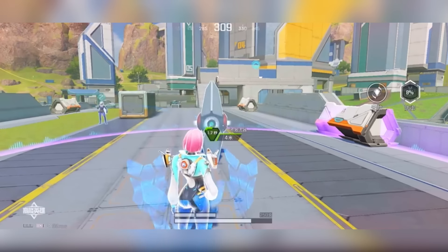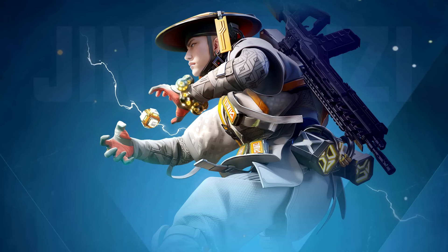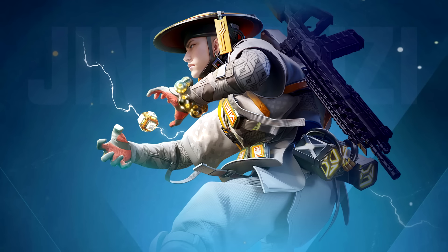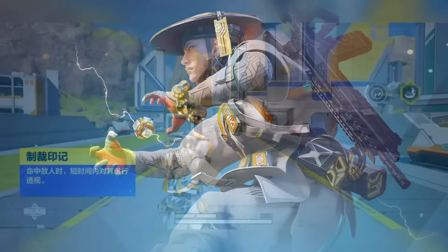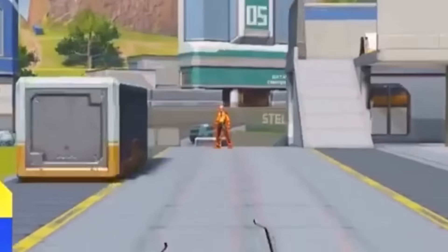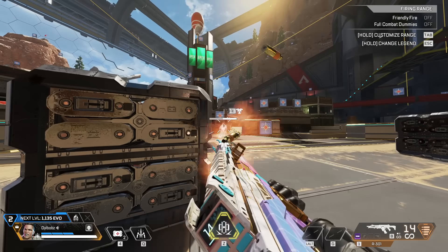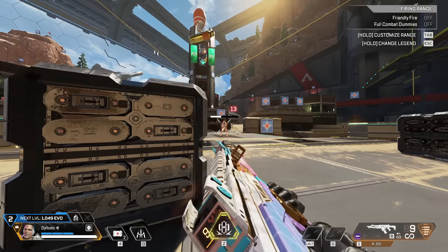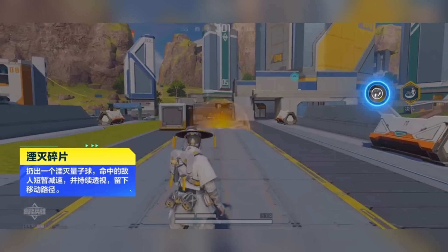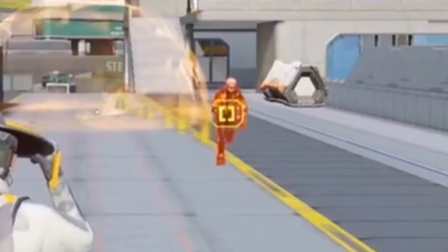Here we have what you'd suspect to be Seer, but this is actually more of a Revenant-style character called Chauncey. Their passive means that when they hit an enemy, they can see them through walls for a short period — similar to Revenant's passive, but also the exact same as Mad Maggie's passive. Basically, you shoot an enemy and they're highlighted for a couple of seconds. The tactical lets you throw a quantum ball which, when it hits an enemy, slows them briefly and leaves a trail of footsteps so you can hunt them.